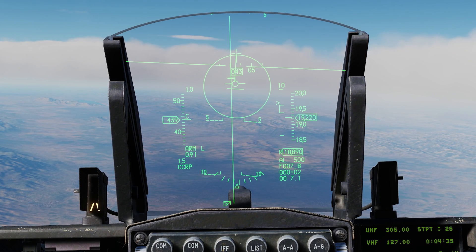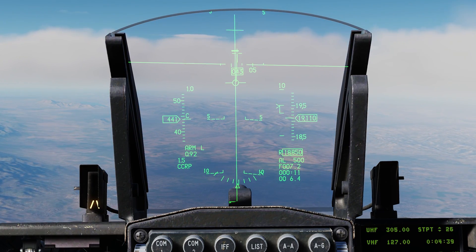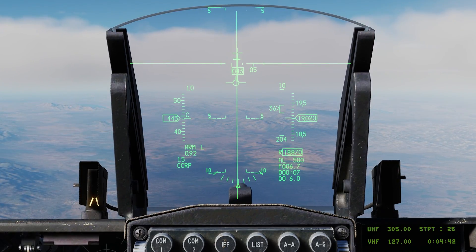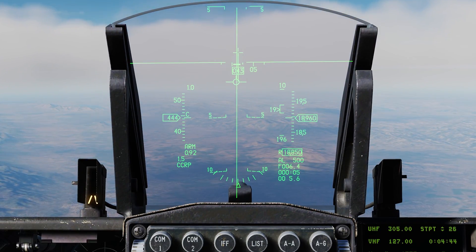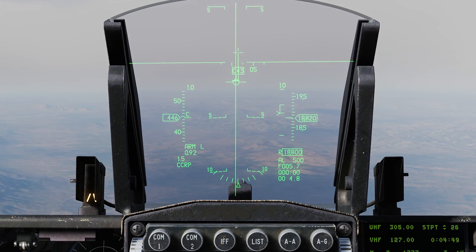Now I'm going to freeze frame this real quick. Our max toss anticipation cue just came up, and that's noted on the ASL. We do have a big giant circle in the HUD now — that's going to flash eventually. This is the first cue that you're going to get for a CCRP bombing, and we don't want that today because we're not going to be doing max toss. So we're going to ignore the first solution cue here and wait for the second one. Now it's flashing — that means do your max toss — but we're ignoring that. Here comes the secondary solution cue coming down the ASL. Holding the weapon release button, and one away.